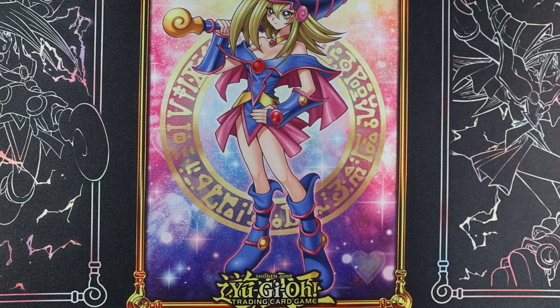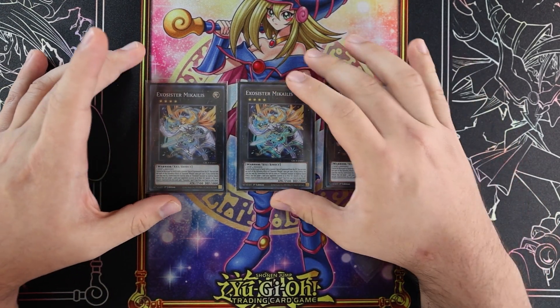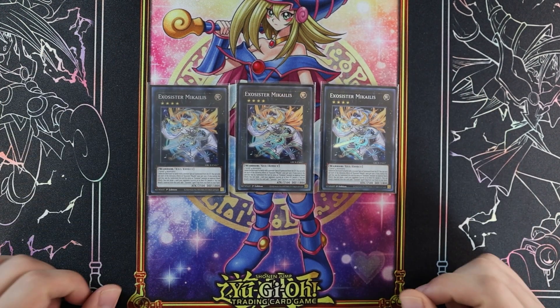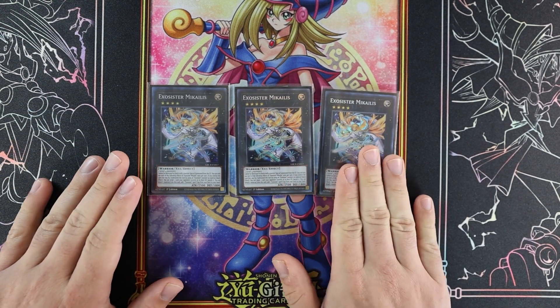Make those tech choices like Lance and all that based off your own locals, or if you're going to a big event, definitely play cards based on what you think the meta is going to be — that really worked out recently for Exorcister. All right, so we've got three Michaelis in the extra deck — absolutely mandatory, just an insane card. It banishes the turn it summons.